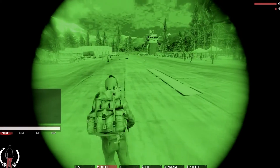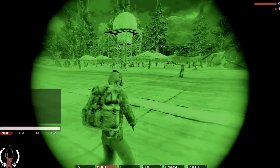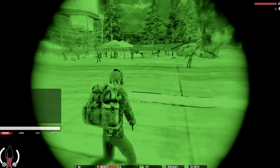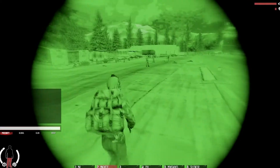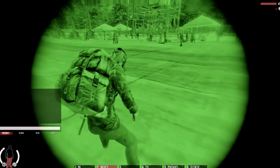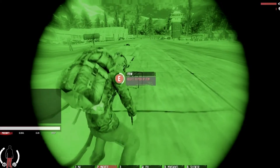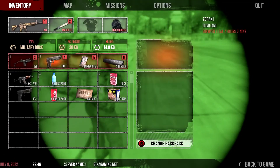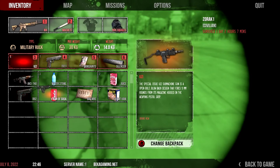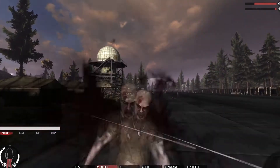Now the second item box is in the middle of the runway as you continue west down the airport. As you can see, it's surrounded by a lot of zombies, so just make sure you take your time and walk over there.